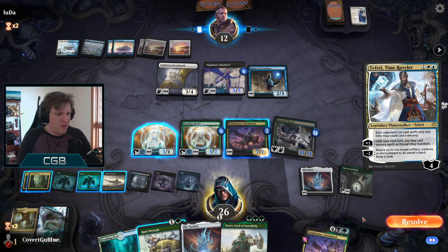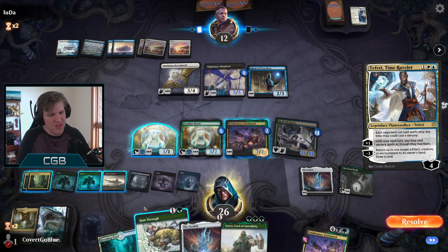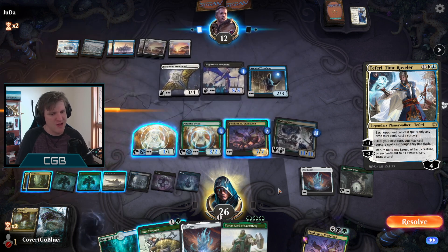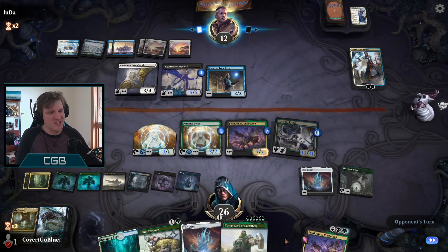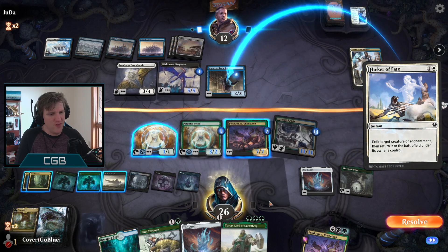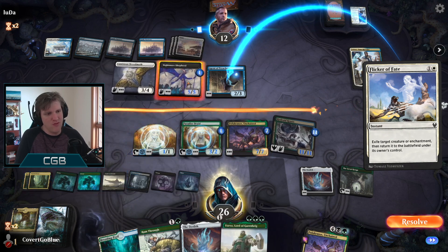Teferi! Awkward. I think we let that be. If we Ram Through anything of the opponent's right now, bad things happen - we'll save the fight. If we Ram Through the Agent, they get to steal something; if we Ram Through one of these not much happens because they're redundant. Flicker of Fate on the Agent - okay, so now we can fight it, but if we fight it, it just comes back.